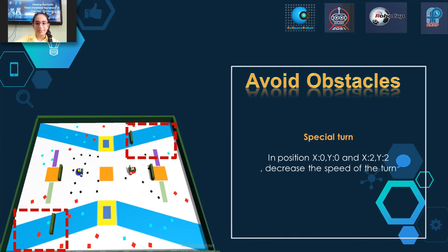Avoid obstacles — special turn. In positions x0, y0 and x2, y2, decrease the speed of the turn.